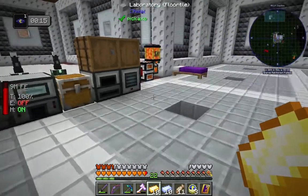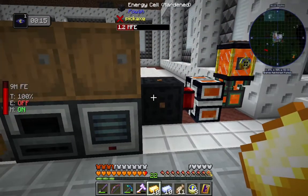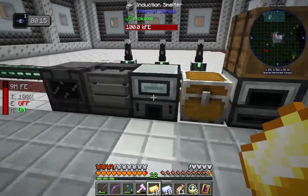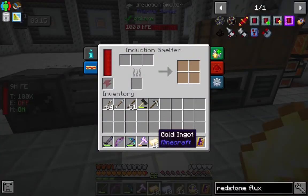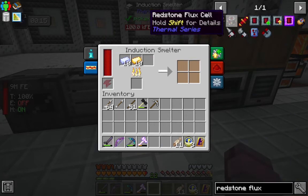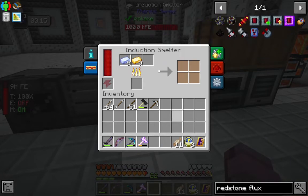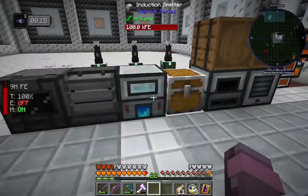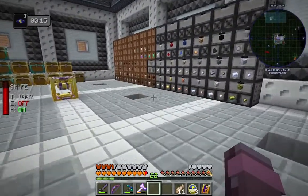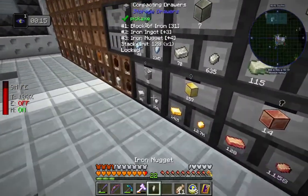But we're going to want to get some auto-crafting and other things going before we get too far into that. So we're going to make an energy cell — a redstone flux cell specifically — from the thermal series. The first thing we're going to need is some electrum, which we can make by throwing gold to silver, one-to-one ratio, in our induction smelter, also from Thermal.